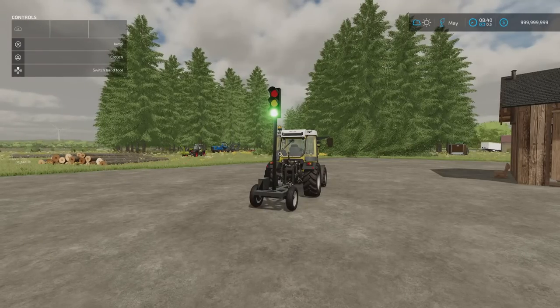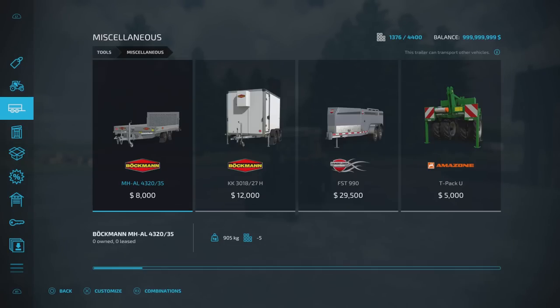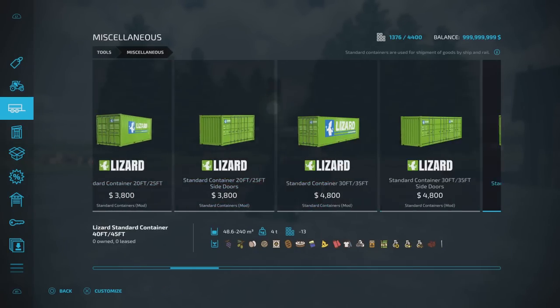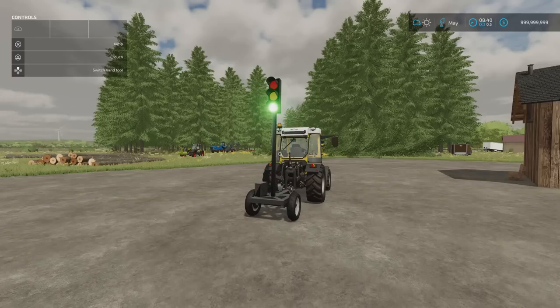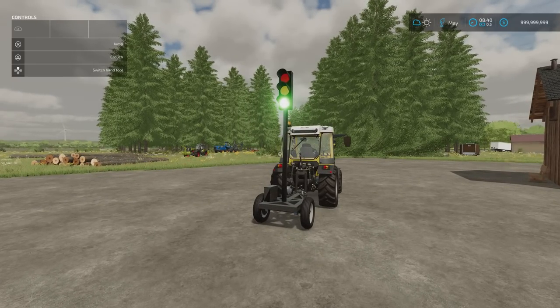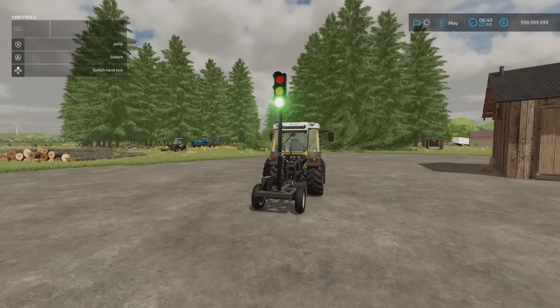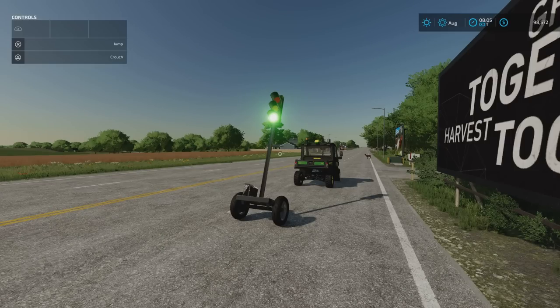Next we've got the Traffic Light Trailer — Functional — 1.28 megabytes download, three slots on console, by Farm Mods TV. Found under Tools and Miscellaneous, 2,000. Slot count comes down to one. I'm going to hand over to another Mr. CDP because this works with traffic but I don't have any traffic on my test map, so I've had to demo it on another map.